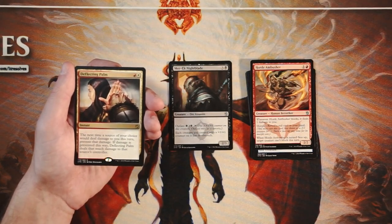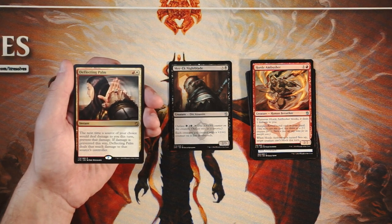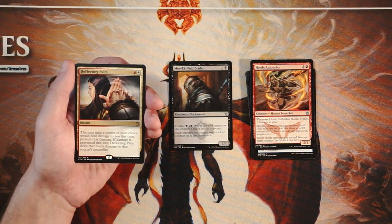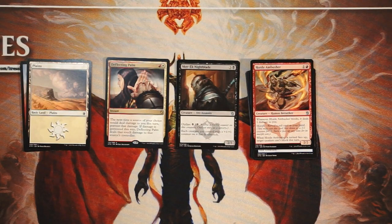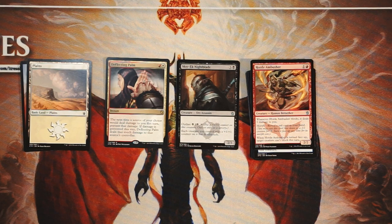Our rare is Deflecting Palm — an instant for a red and a white. The next time a source of your choice would deal damage to you this turn, prevent that damage, and Deflecting Palm deals that much damage to that source's controller. This is one of the best damage spells in this set. I think I take it over Nightblade — it's a little close, but this can really surprise an opponent, it's cheap, and it's at instant speed. My pick is Deflecting Palm. If you disagree, let me know in the comments — and if you enjoyed this video, please like, comment, and subscribe for more Crack-a-Pack content!